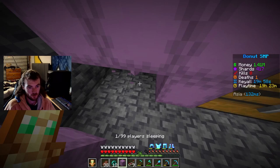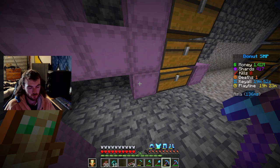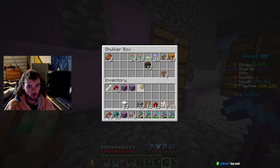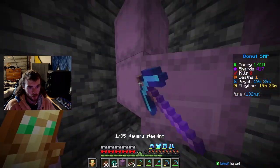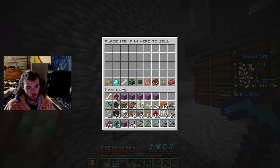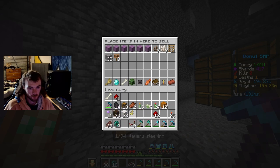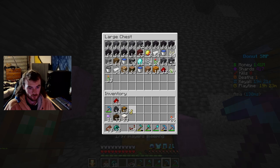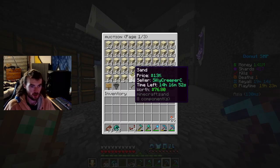Let me get rid of all these empty shulker boxes - wait, they're both empty. Let me empty this trash out. I need to get some more chests, this inventory is getting a bit shocker. I might have to just buy sand - I wonder how much sand costs. 30K for sand - is that all the coal they have? 30K, 30K, 30K... definitely not going to be enough, but let's grab some.